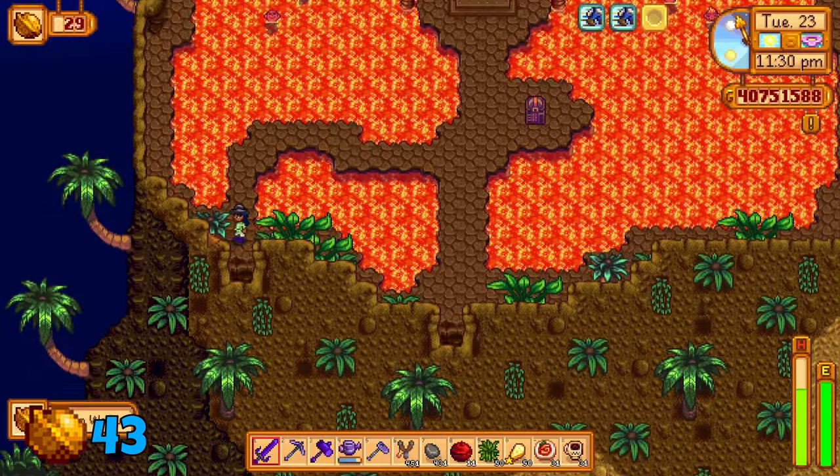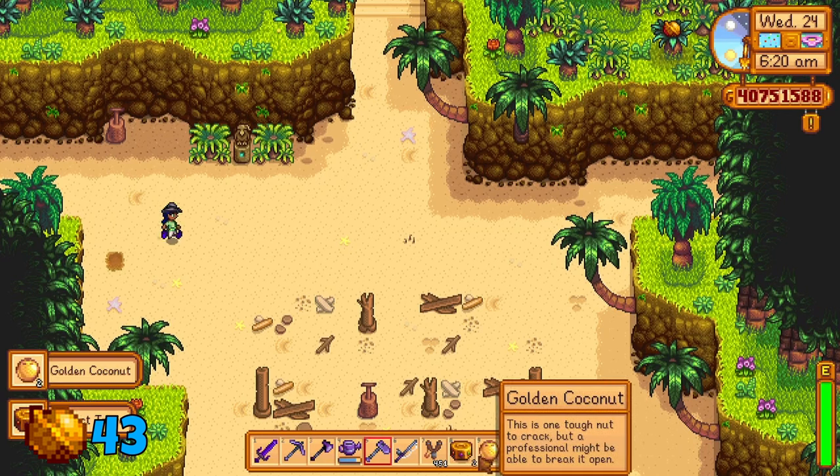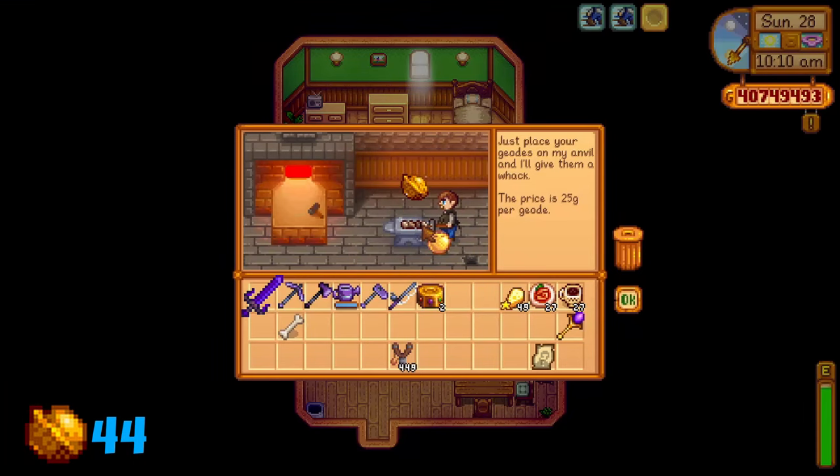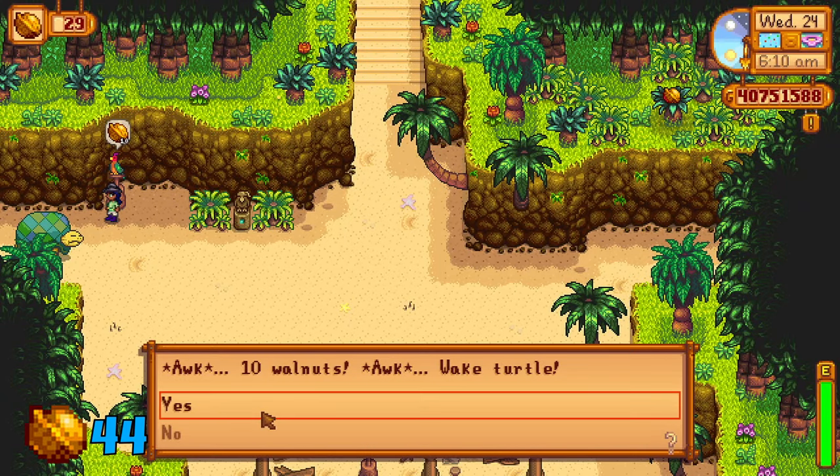Then let's head to the south side of the island. You can find artifact spots — here you may find a golden coconut, which can be broken by Clint to reveal another golden walnut. Only one can be found this way. You should have enough golden walnuts to now unlock the west side of the island with 10 golden walnuts.